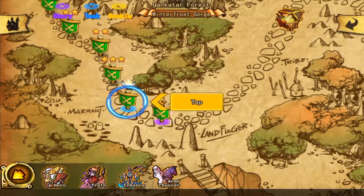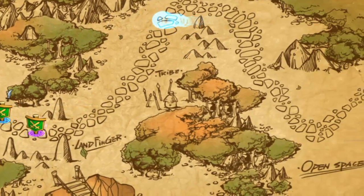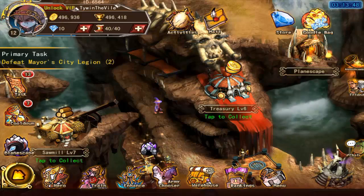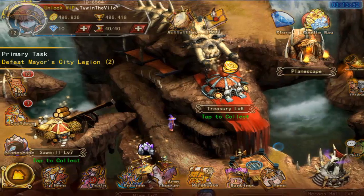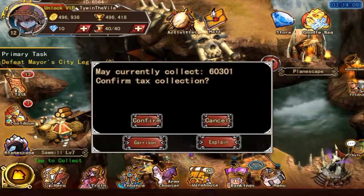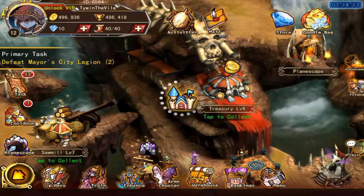So far playing the game I haven't really come across a paywall. You can spend real money to get things done quicker and upgrade your city and character quicker. Here's the city screen where you can collect wood and collect taxes for gold to help you upgrade your shops and upgrade your characters.